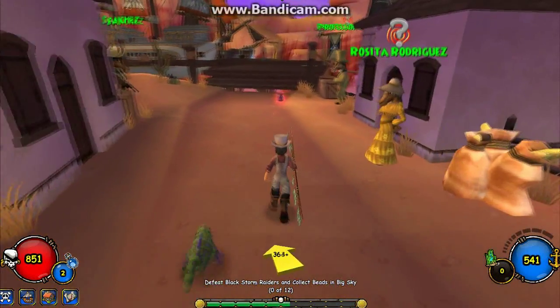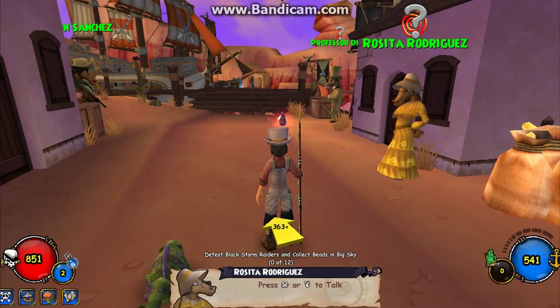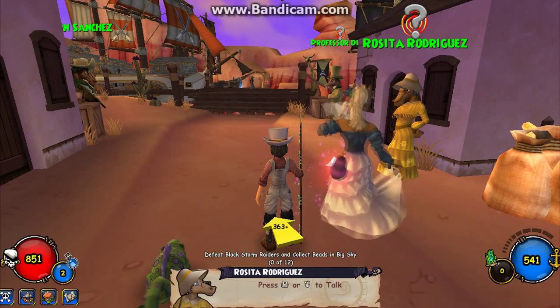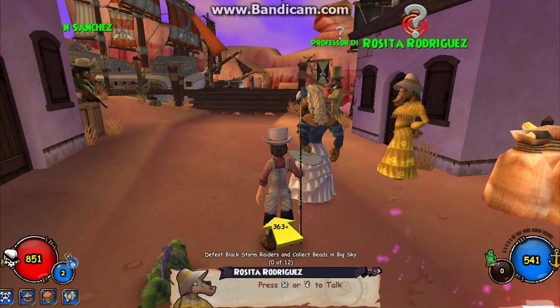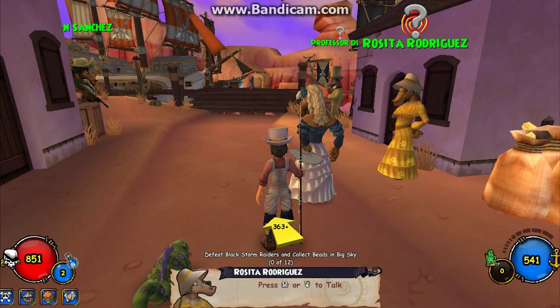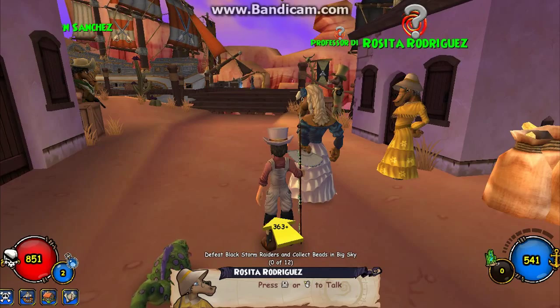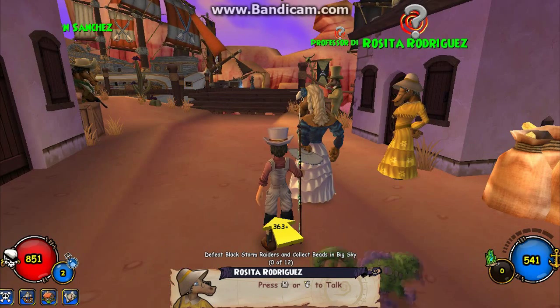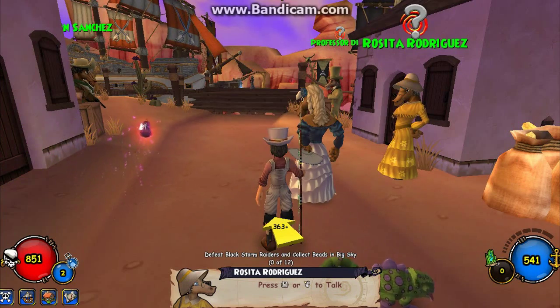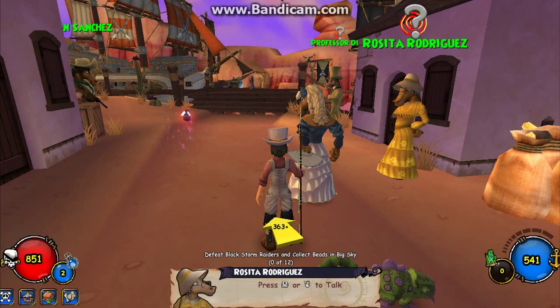So where to get this guy? There are a lot of places, but the one I'm going to show you is the easiest. You have to be able to go to Cool Ranch and have unlocked Santo Pollo and above. These are the people that drop them: Santorana, Butch, Chickadee, and Sundance. Captain Footy, Three Scars, Frank and Jesse Cranes, and Johnny Ringo.